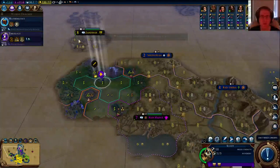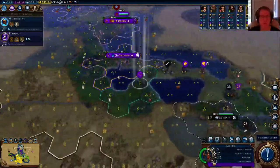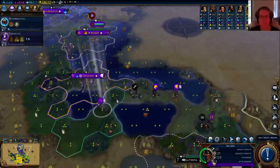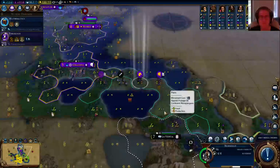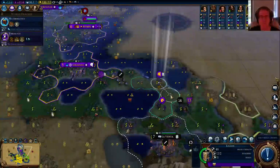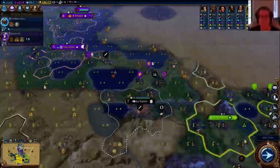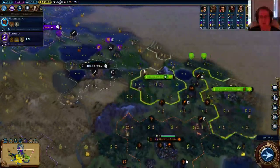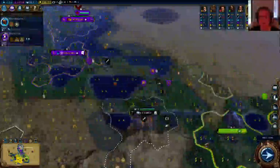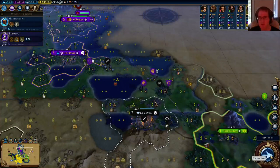Exploring — I discovered Zanzibar, and they have no suzerain which is good. My trader was heading over to Buenos Aires to build a road there, which is very useful.